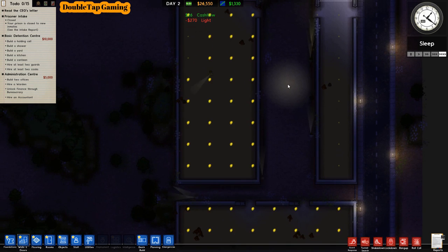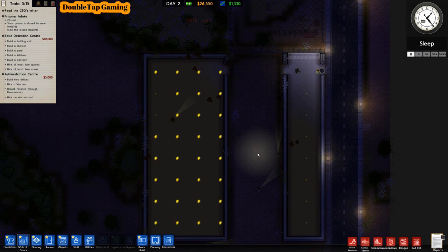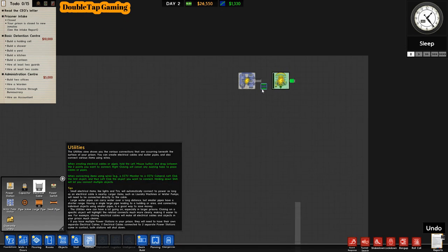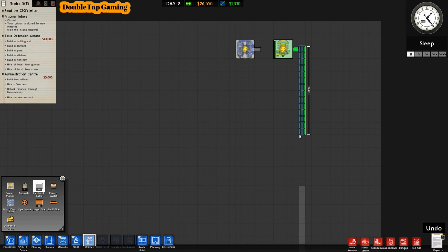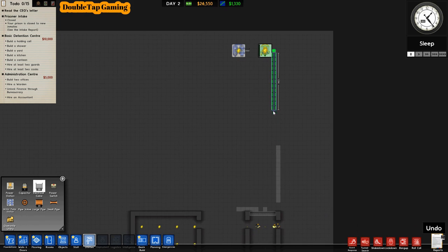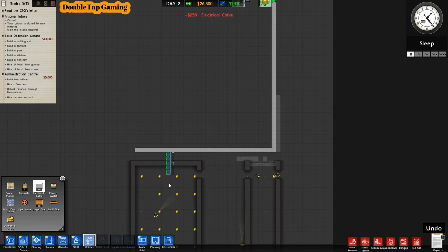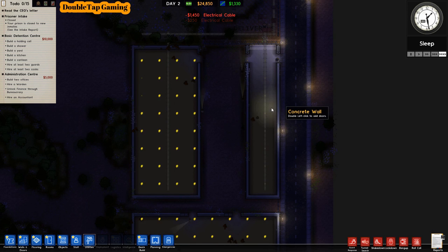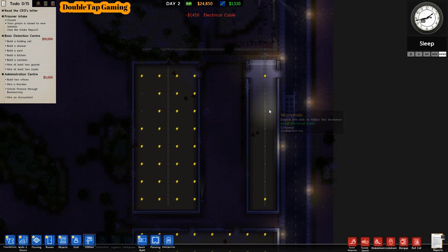All those flashing electricity signs are just telling us we need to connect our power grid, which we'll do right now. Grab the electrical cable — you always have to hook your electrical cables up to your water pump station because it requires electricity to operate. I'm dragging down the power cables making sure there are electrical cables touching every single room. Let there be light!